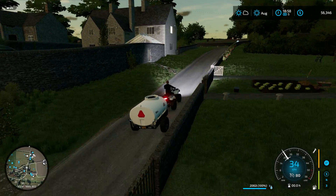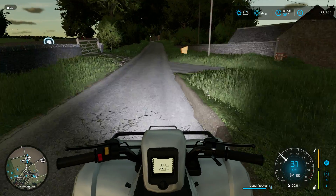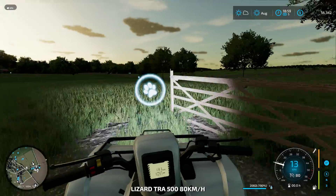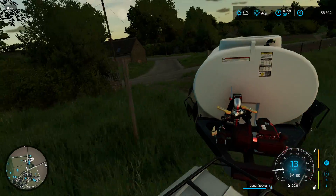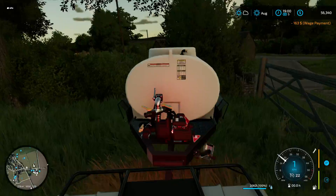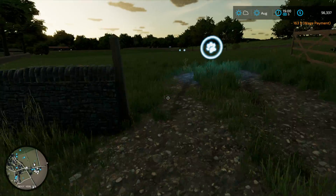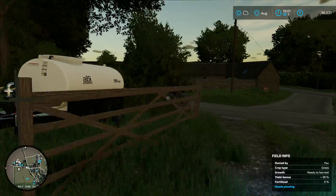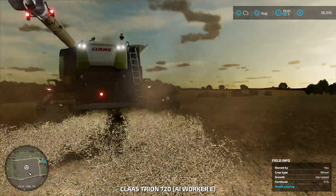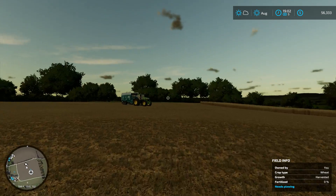Here's the gate for the sheep — let's go ahead and open it and pull into the sheep pasture. I'm going to park the ATV up next to the gate just in case we need it before we get the sheep, which I think will be in a couple of episodes, maybe the next episode. All right, I'll just leave the gate open. I think that's about all for this episode — if you guys enjoyed please hit that like button and subscribe if you're new, and I'll see you guys in the next episode.